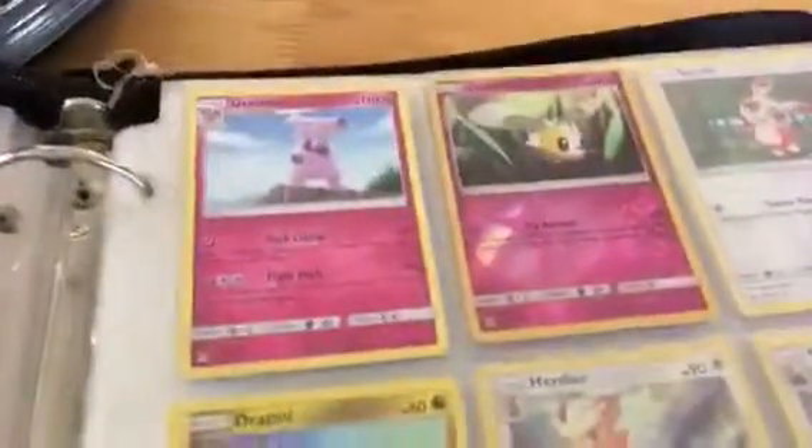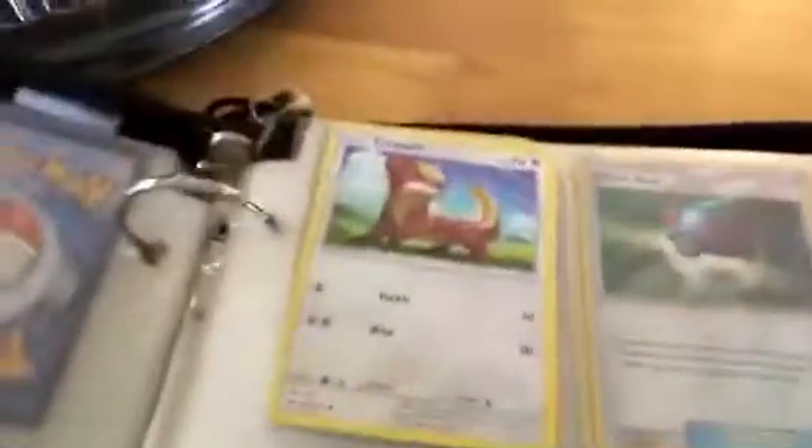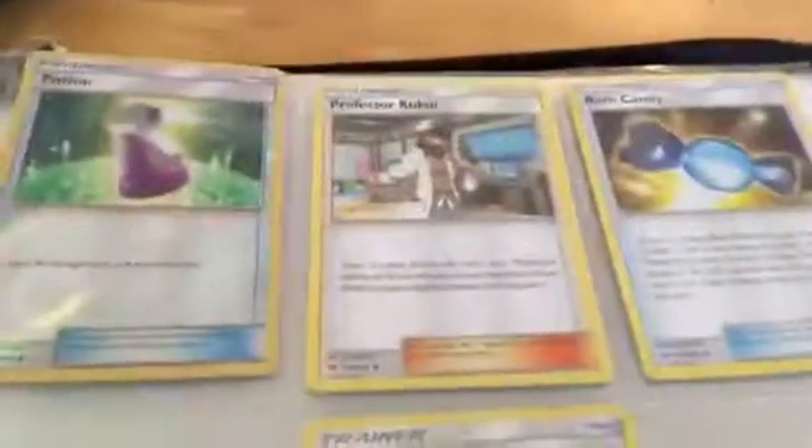Reverse Cutiefly, Dratini, Spearow, Fearow, Spinda, Litten, Torracat, Stoutland, Pikipek, Trumbeak, Stufful, Bewear, Mudsdale, Wooloo, Lurantis, Rotom Dex, Potion, Oranguru, Rare Candy, Rotom Dex, Timer Ball. And my best card is Lapras GX Rainbow Rare.